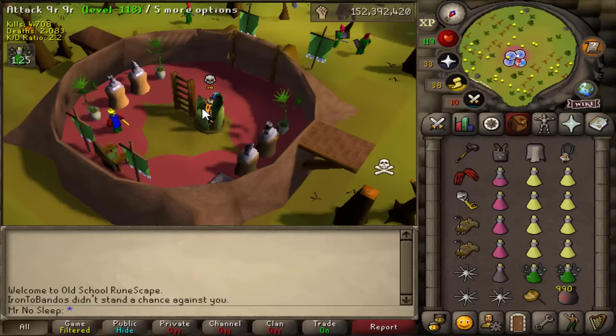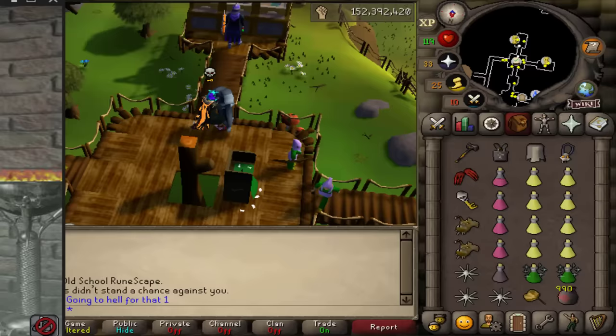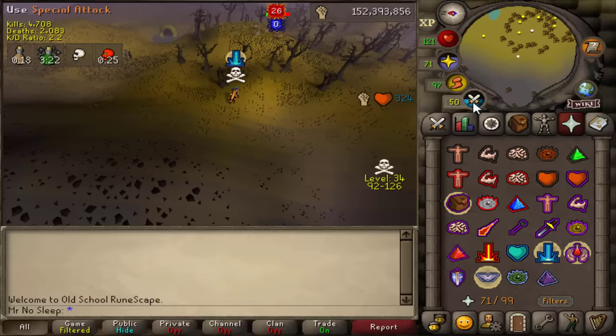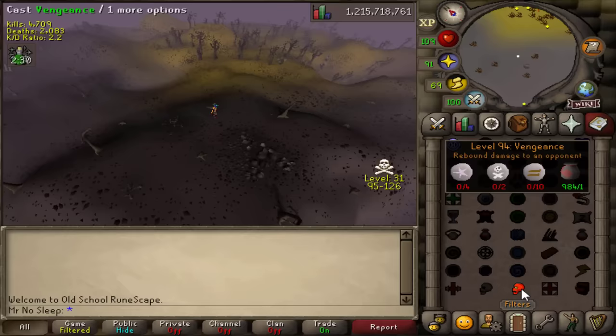Unfortunately only got about 250k from that first guy. This next guy I tried in a total level world — he was busy complimenting my iron man, so I figured I would log in on top of him and spec him when he's least expecting it. The special attacks failed but the elder maul finished the job. He had plenty of time to get that prayer on, and it was definitely mean of me. I might have lost a subscriber, but gained 211k GP.